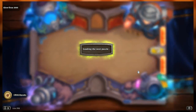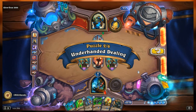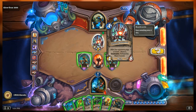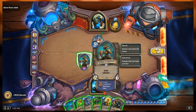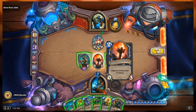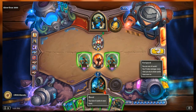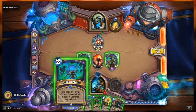Glowtron's side of the field: turret sentinel, a 4/8 mech with after your opponent plays a minion attack it, and death rattle refresh all mana crystals. Our side we have two rusty recyclers - they're 2/6 mechs with taunt and lifesteal - but they're both adjacent to a flame tongue totem, a 0/3 totem that gives adjacent minions two attack, so they're both 4/6. We're shaman with one health.